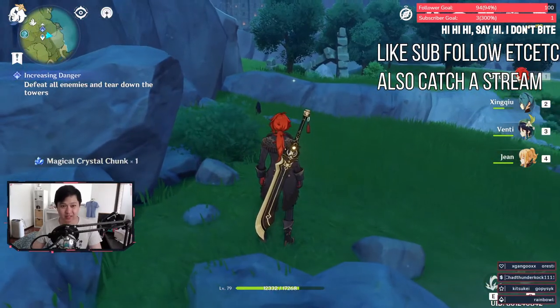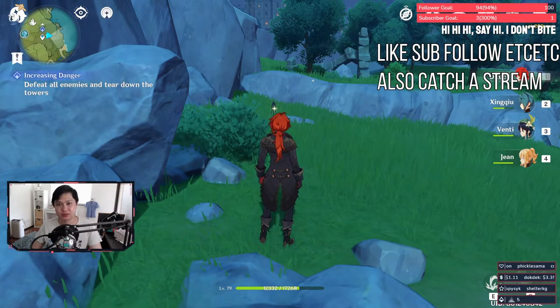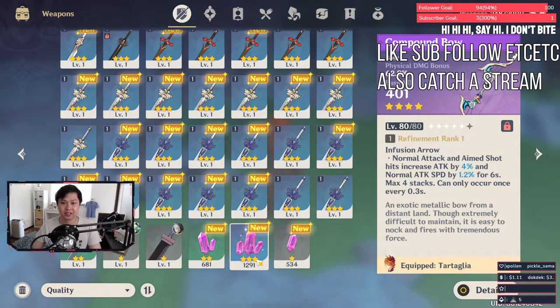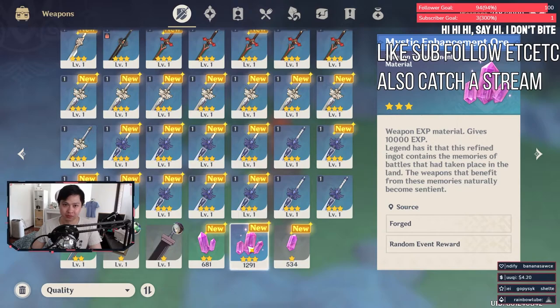The second part to this equation is: do you actually need that many? For abyss at best you're going to want eight characters with potentially eight level 80 or level 90 weapons. I'm just a light spender and I've got four level 80 weapons and 1,291 mystic enhancement ores — I don't think it's going to be a problem. Those light blue ores and dark ores are all farmable. So if you are resin conscious and efficiency driven, I'd recommend you don't spend your event currency on the mystic enhancement ore. That said, if you clear out the shop anyway, I can't blame you — I'm going to do it anyway.